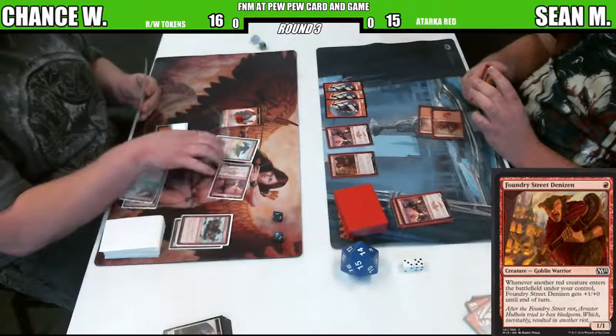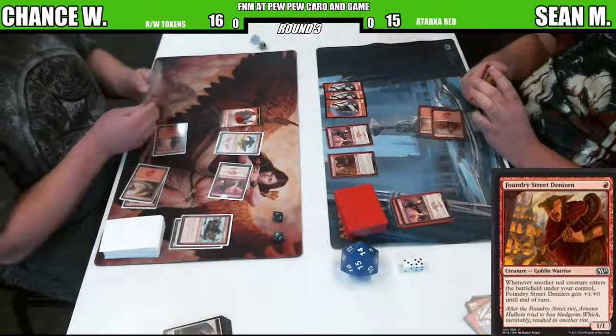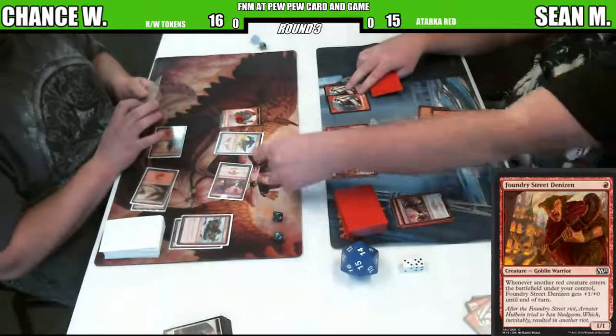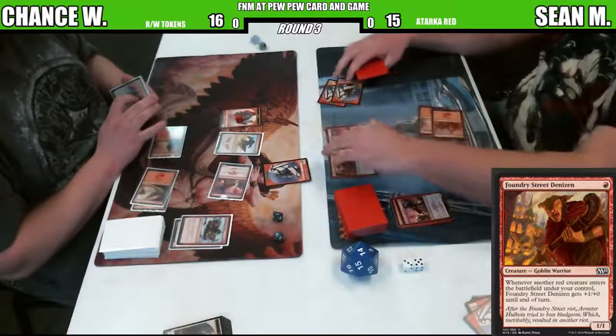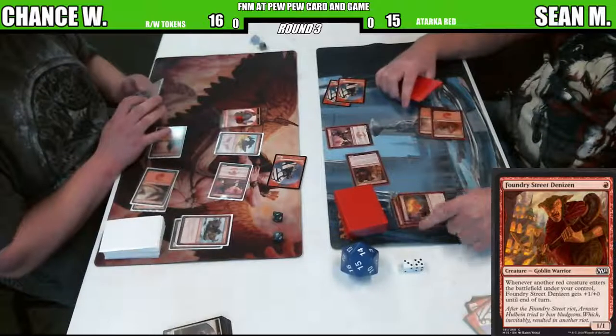I've talked to Sean about this. That Swift Spear does have a prowess trigger on it. And it looks like Sean's going to use his tokens. Is he just going to throw one or do you think he'll throw the whole team? Because he does have three toughness. We've got a Convoke - Stoke the Flames!